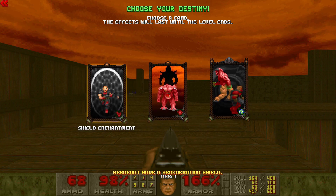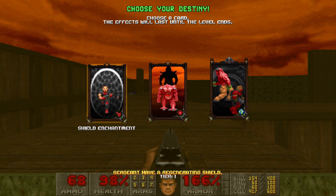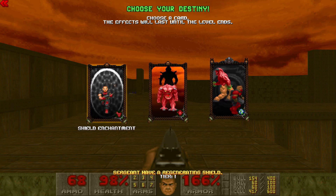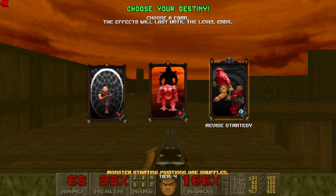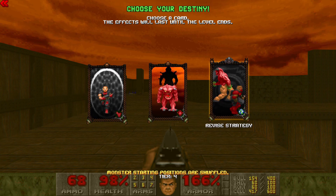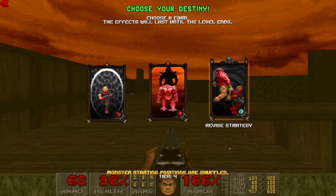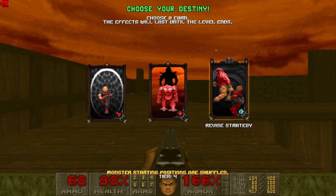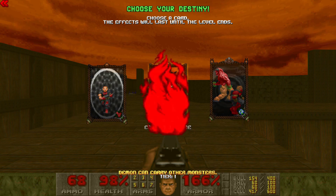Let's pick a permanent or temporary corruption card. We picked a permanent card last time that says demons dodge our attacks. So we can give sergeants a shield, we can have demons carry other monsters - it's always fun - or we can have monster starting positions shuffled. That's a little bit too cursed when retreading an old favorite map. It's fun for replays but I want to see if this accurately mirrors the original, so let's go with carriers.